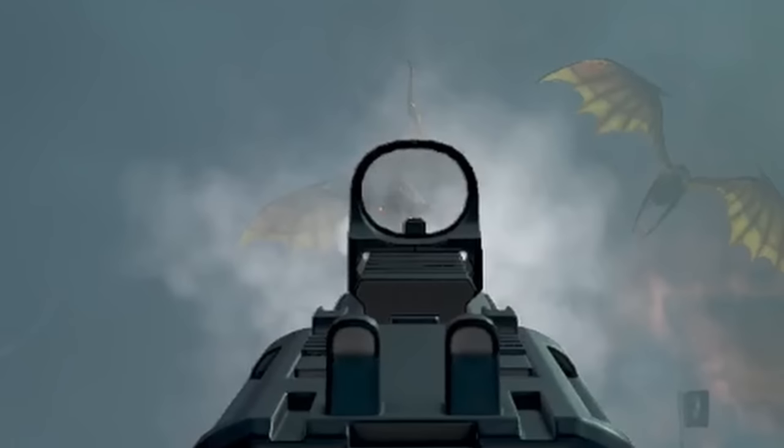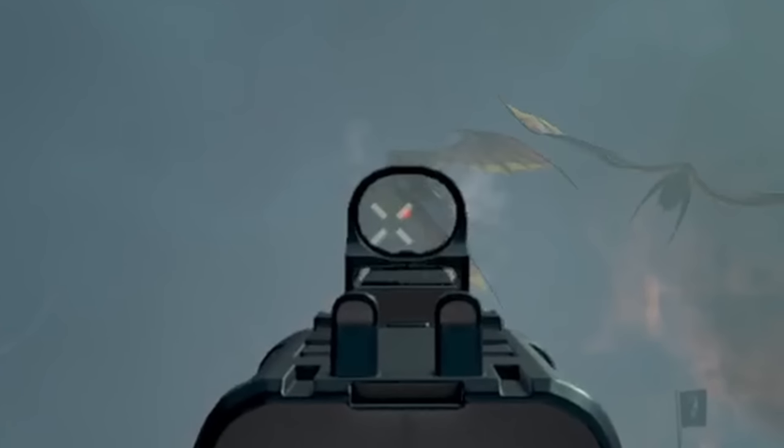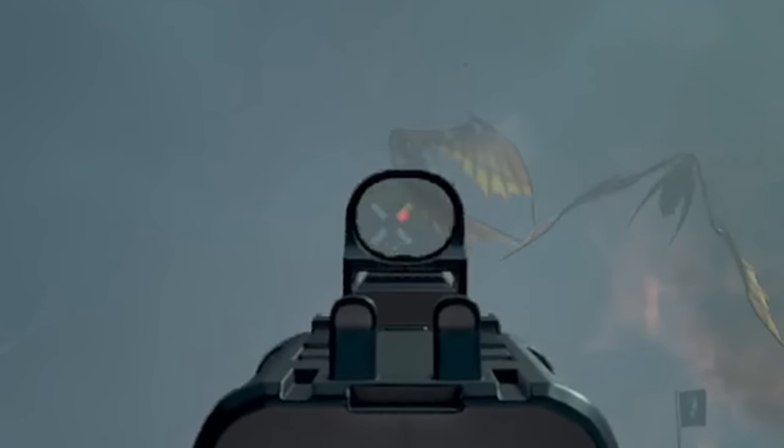Here's a slowed down and zoomed in clip of me hitting this spot. Hitting this spot generally gives a red hit marker followed by a white hit marker, so it might just be a bugged weak point.